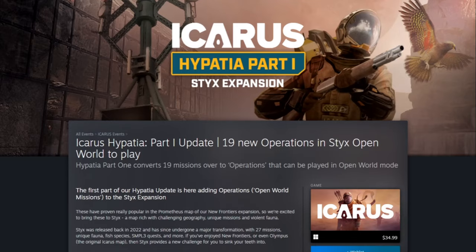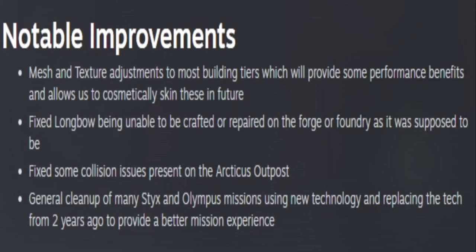There are a few notable improvements this week. There are some mesh and texture adjustments to most building tiers, which will provide performance benefits and allow cosmetic skinning in the future. They fixed the longbow being unable to be crafted or repaired on the forge or foundry, and fixed collision issues on the Arcticus outpost.